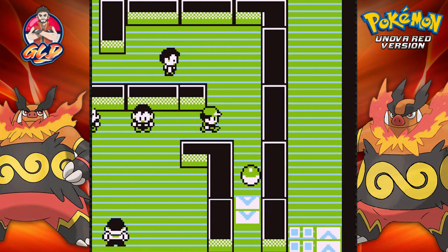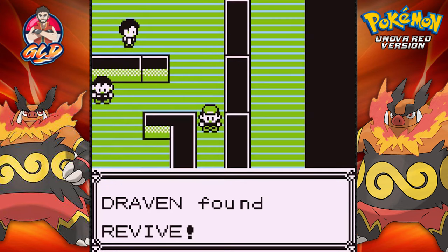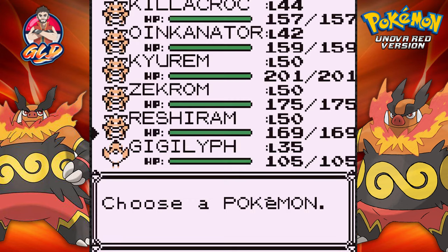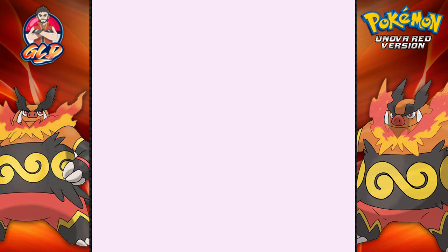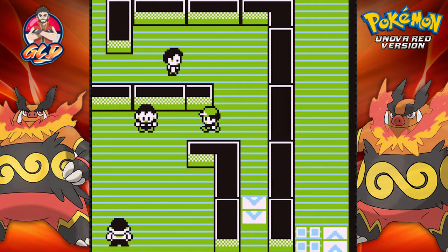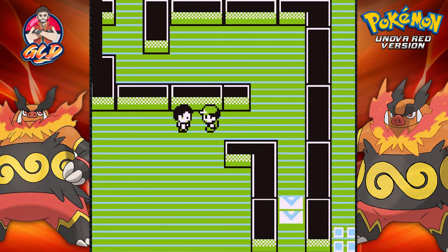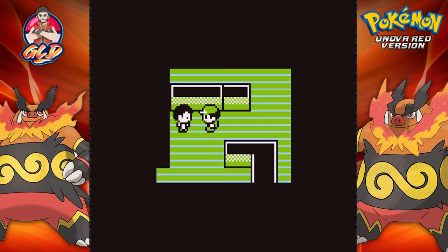Let's go right ahead and start defeating everybody — let's just destroy everybody right here. We got ourselves a revive and of course we have our good old Pokemon: Reshiram, Zekrom, and Kyurem to back us up. And Gigalith is a good Pokemon I have right here, so let's go ahead and start beating everybody.